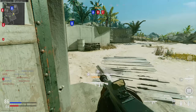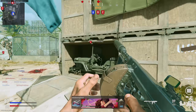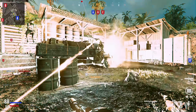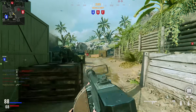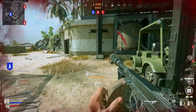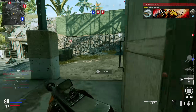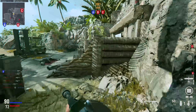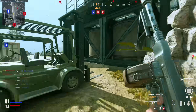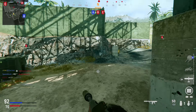If anything, destructible environments lead to more frustrating situations — like those times where you should be able to sprint through a destructible wall, yet the interaction is really inconsistent. Sometimes it works fine and you sprint through, but other times you seem to do nothing different and yet you just run into that wall and stop suddenly, totally screwing up your route.